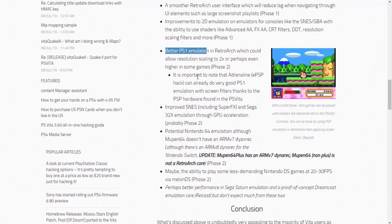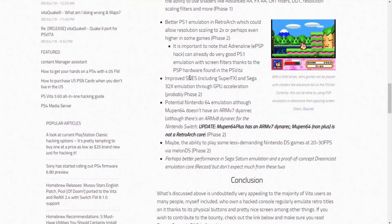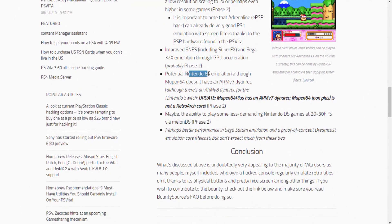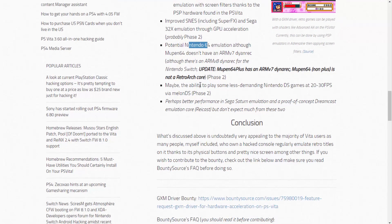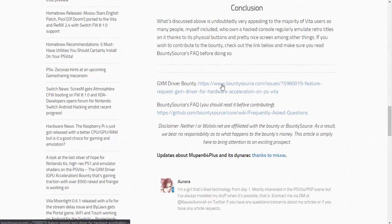Adrenaline isn't too bad for PS1 games, but it would be nice if they were a lot better. Other potential improvements include: improved SNES potential, Nintendo 64, maybe the ability to play some less demanding Nintendo DS games at 20 to 30 fps via MelonDS — which would be really cool because currently all DS games on the PS Vita are unplayable — and perhaps better performance in Sega Saturn emulation as well.